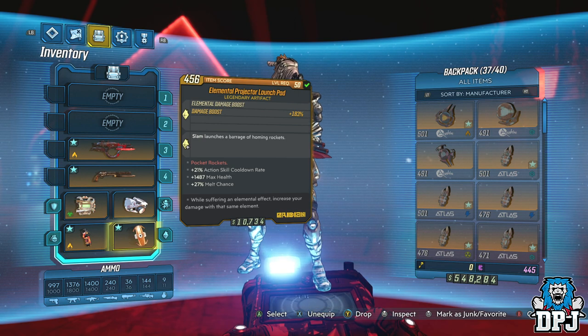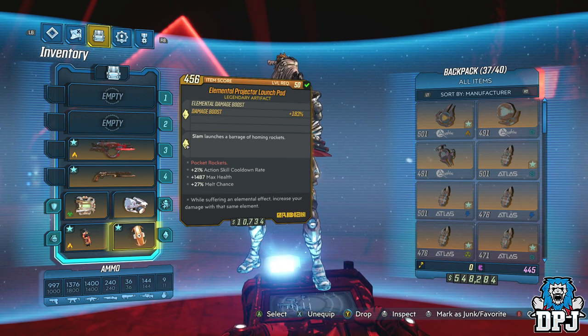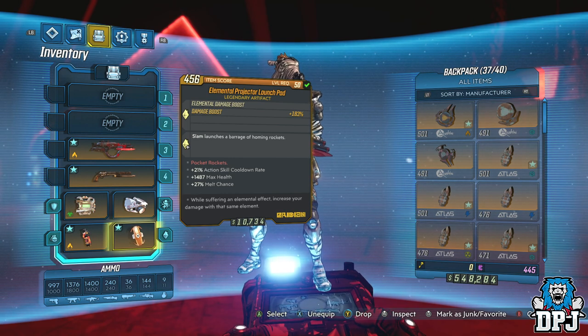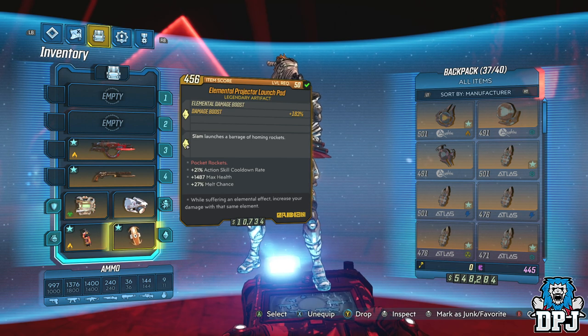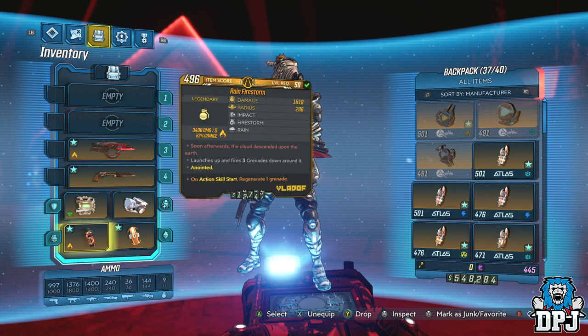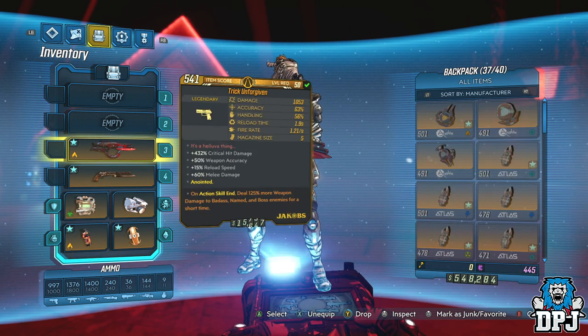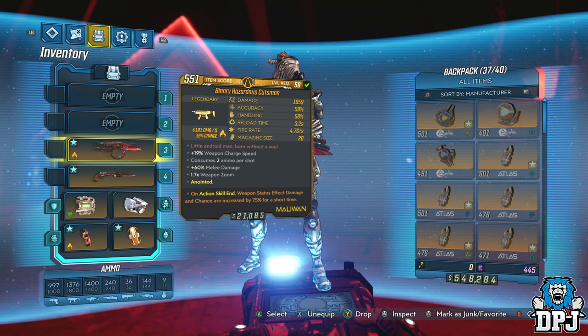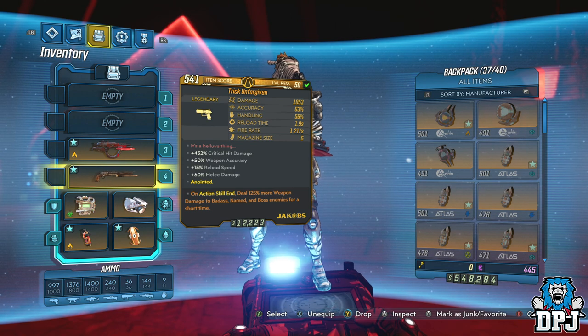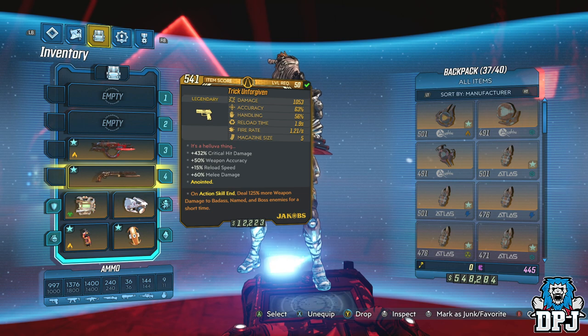So how does this work? The artifact gives you a damage boost of plus 183% when you are suffering from the same elemental effect. This is where setting yourself on fire comes into play. I throw my firestorms, stand under them, set myself on fire. The Cutsman, being a beast of a weapon, I use this to do damage to the boss — I unload a clip aiming for his crit spot. As soon as the projectiles are just about to hit the boss, I then switch to my Trick Unforgiven, which has a plus 432% critical hit bonus damage.